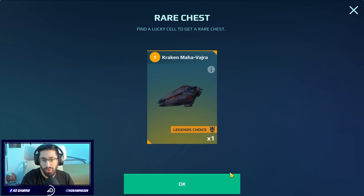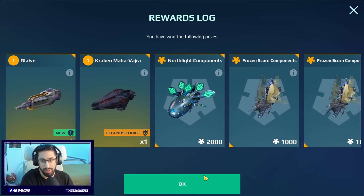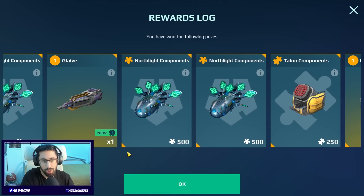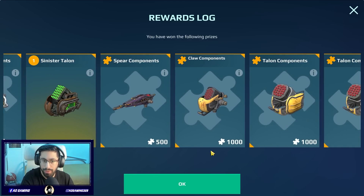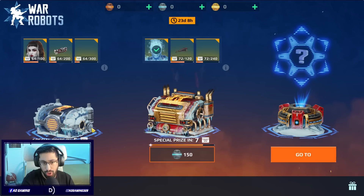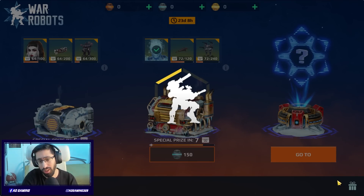So I don't know — Kraken Mahavajra. This is what we got: the Glaive twice, Kraken Vajra, Kraken Mahavajra, components for No Flight and Frozen Scone. From the regular one we got the Blight, three Sinister Talons, the Pilot, Sinister Glow, the Skull, the Spirit Spotter, Mars paint job, and the Casual. Almost the same as last event. Every event is getting worse and worse — the only good thing is you don't have to open horizontally anymore.